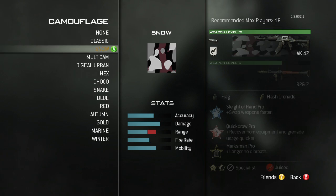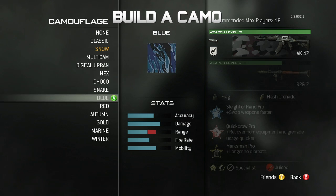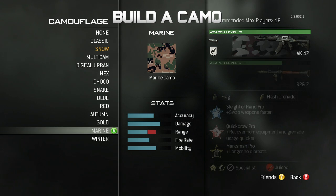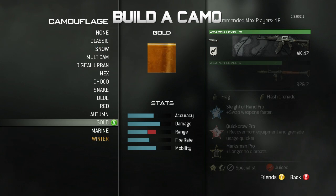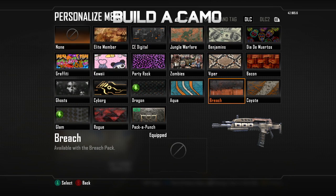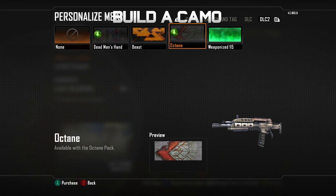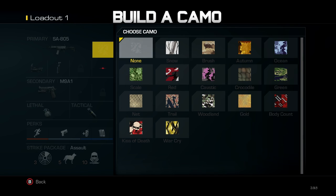I'd also like to see a builder camo — a bit like the Emblem Editor where you create a small patch and it gets replicated over your gun. Limit the amount of layers so people aren't just putting penises all over your camos. Give them one or two slots, and I think that would be pretty cool — just give them a few circles, squares, triangles, rectangles, a few colour options, and you can come up with a whole bunch of stuff.